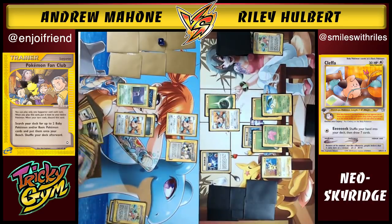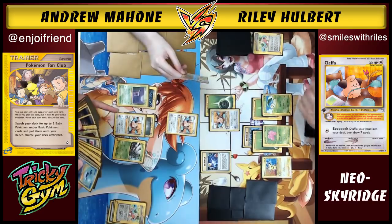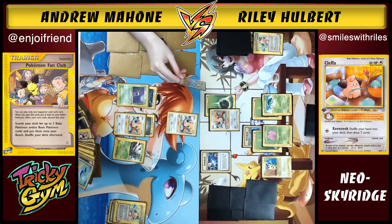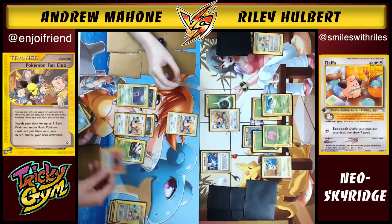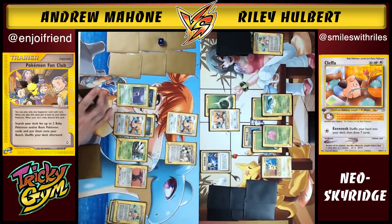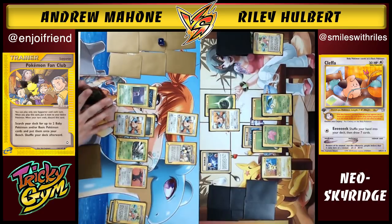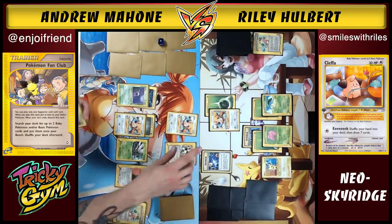The old Pokemon Fan Club art is also getting a reprint in that Champion's Road set — super cool. Riley keeps wanting to put his supporter card away out of habit. He puts a Rainbow Energy on Exeggutor and realizes he already played Fan Club as his supporter this turn. He attaches a Balloon Berry — since it's not a supporter, playing it is fine — and then plays Elm, drawing seven cards.